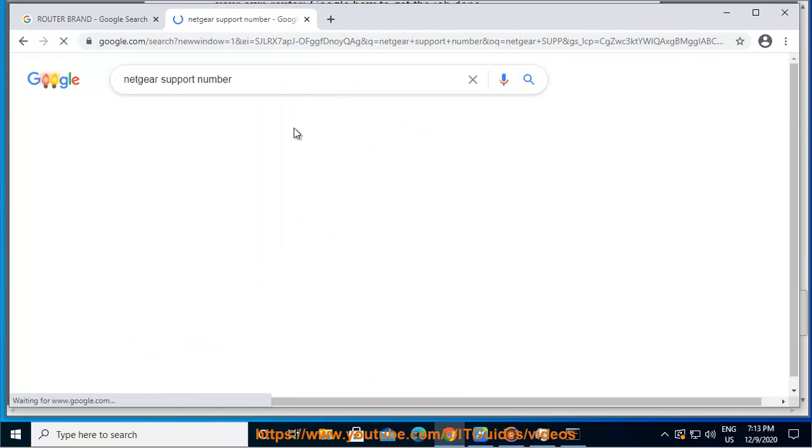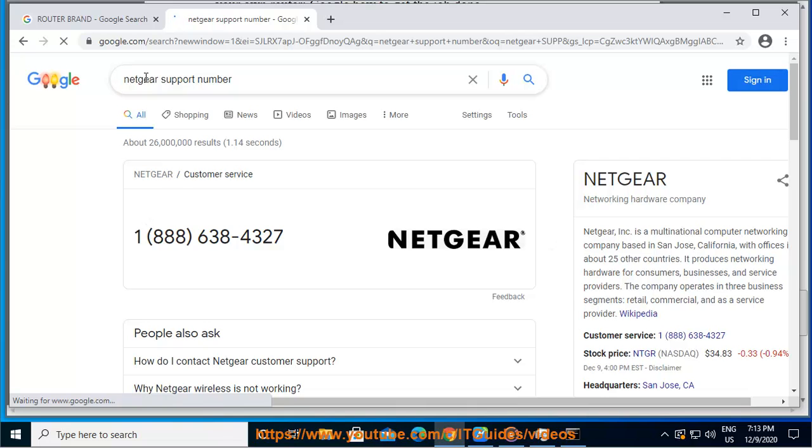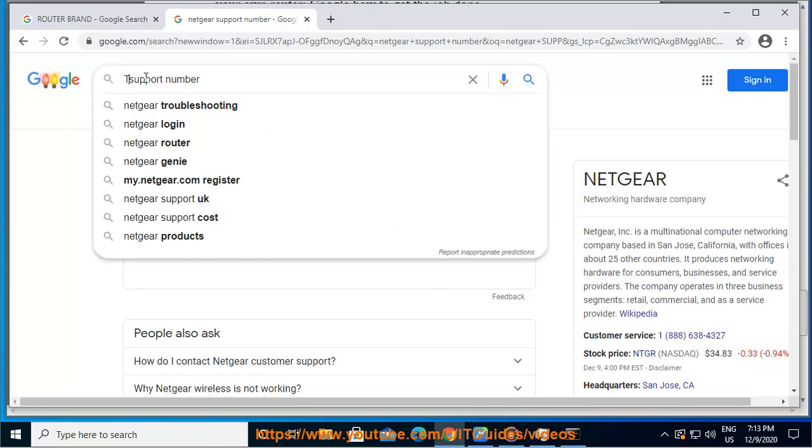7. In the network settings on your PS5 console, let your PS5 use a static IP address for a faster and more stable connection.